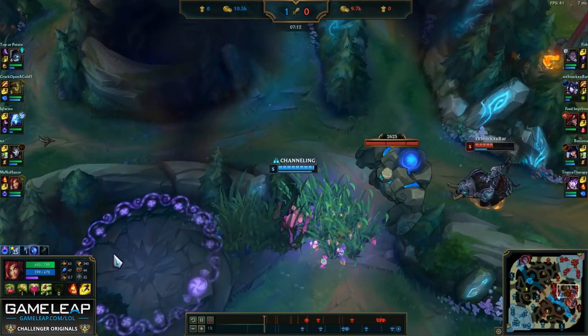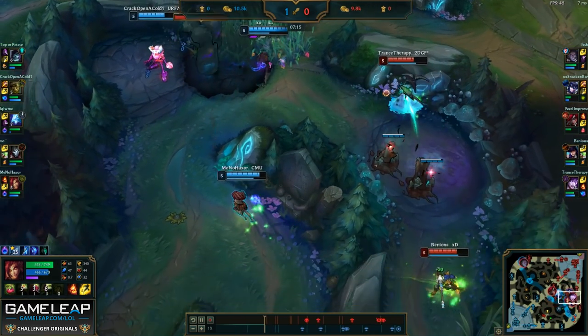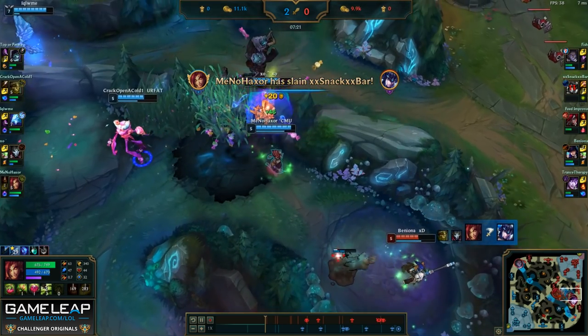Jhin Zyra, on the other hand, is very focused on poke. With my plant poking the Caitlyn or Morgana from a distance, Jhin is going to be able to land a free W root, and that's how we're going to get most of the damage in the lane and win it.